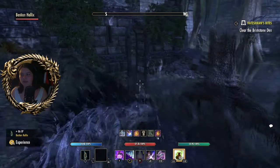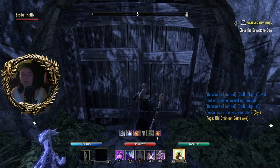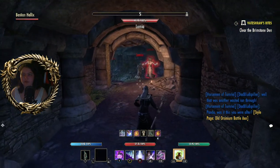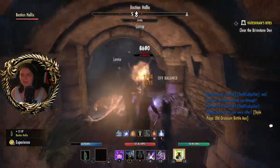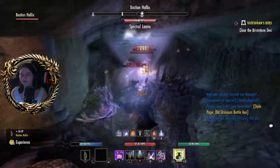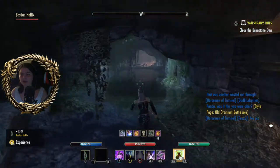We've got our lovely tank Bastion with us today. This door was meant to open but as you can see, you can also just run through it. It does bother me that you can run through it — you're not meant to be able to. You can sometimes find a chest in this area here too, but today there's not.